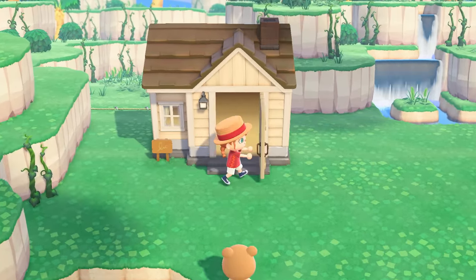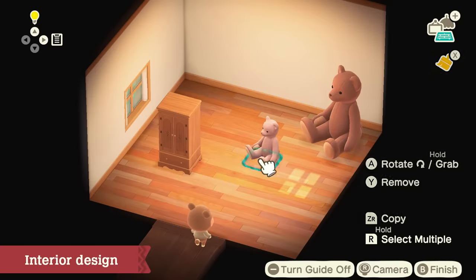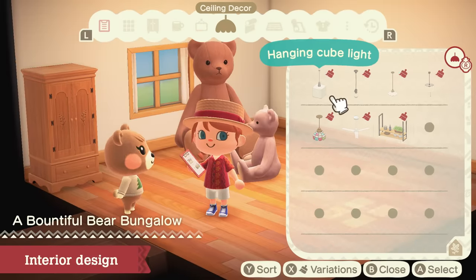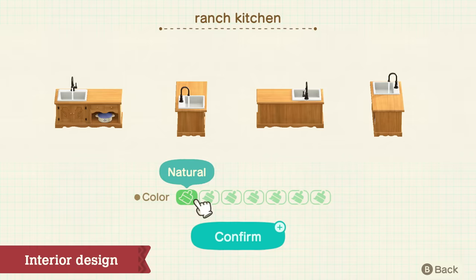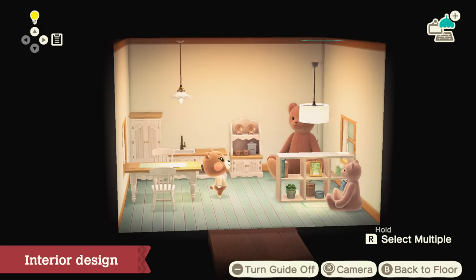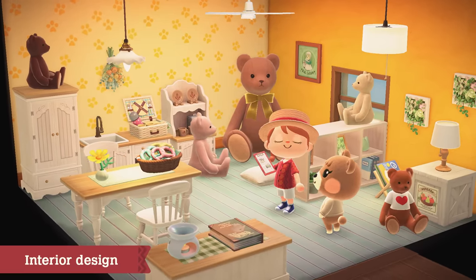Once you arrive on the island, take a tour of the home. Place the designated furniture requested by the client. After that, everything else is up to you. Recommended furniture from Paradise Planning will already be available — pick which ones you'd like to use to start designing. Create depth by adding lighting to the ceiling. Spice up a wall with some wallpaper as well. It looks fantastic!